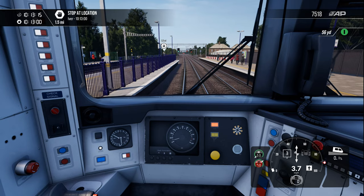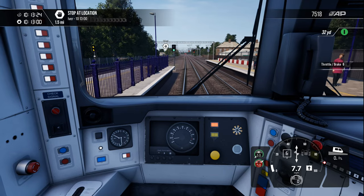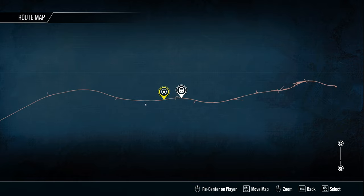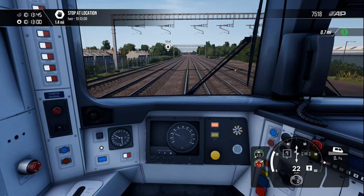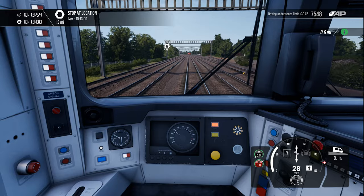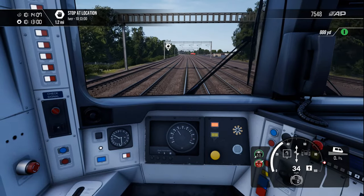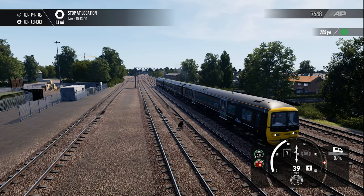So where are we? We're here and going there — 1.4 miles to Iver. We've got no real speed limit, just 90 odd miles an hour, and we're going slightly downhill, so hopefully we should be able to get a bit of a turn of speed and make up for some lost time. I should have been at Iver at 10:13 and we're already a minute and a half late almost. Beautiful sunny day here in West London. There's only 0.8 of a mile to go, so hopefully we shouldn't be too late.